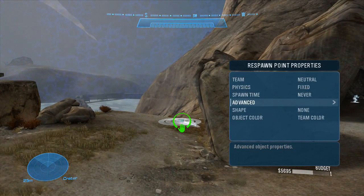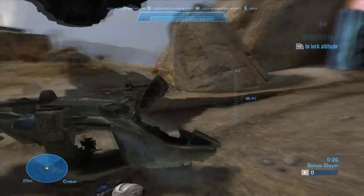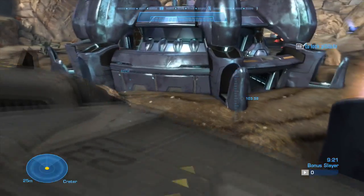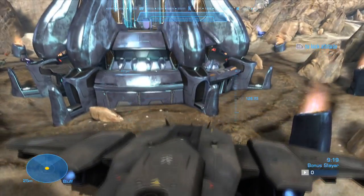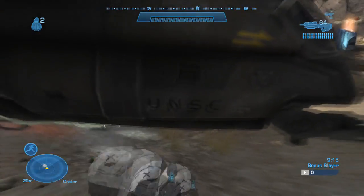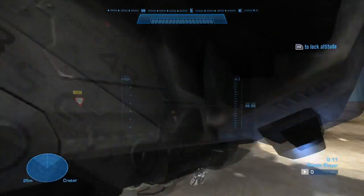Use the spawner game type label and use spawn sequence 19. When you go into custom games, you'll see the pelican and a small falcon. In my experience, to get this to work, you need to get into the falcon and fly through the pelican. Once you land and get out, the pelican is attached to the falcon. Then, once you re-enter the falcon, it'll look like you're flying the pelican.